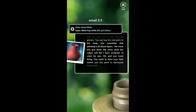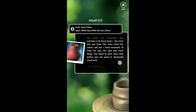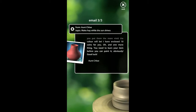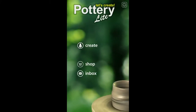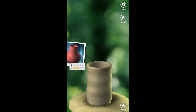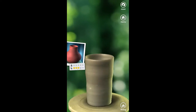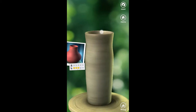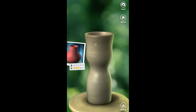'You can buy the red paint in the shop — just remember that paint is all about layers; the more you put on, the more vivid the color. I've enclosed 10 coins for you. And one more thing — you need to burn your item before you can paint it, obviously.' So I guess that person gives you jobs and you go do them. Pretty neat mechanic — this feels cool to sculpt. It's free in the app store, so check it out. Thanks for watching — subscribe if you want more mobile gameplay videos, and until next time, later!